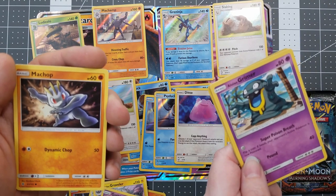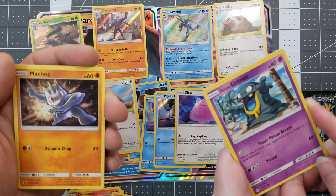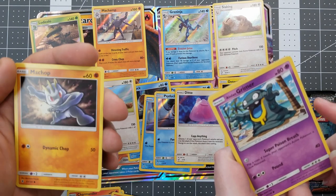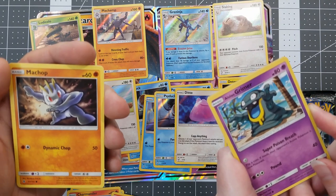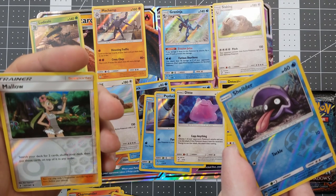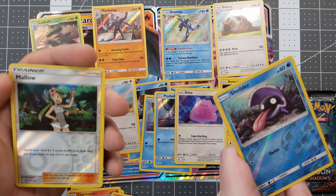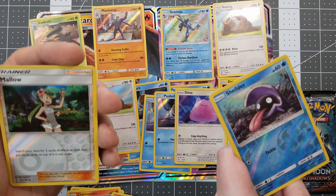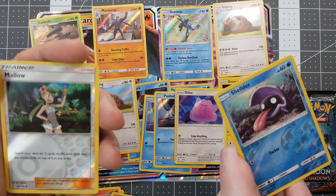Anyway, I got Alolan Grimer for mine. I actually like Alolan Grimer and Alolan Muk a lot better than the regular ones — I like the added colors to the sludge. It almost reminds me of oil leaks on the ground. You got a Mallow for your reverse holo. Mallow is awesome, but she can't cook. Well, she can cook for Pokemon, but just don't eat Mallow's cooking ever — you'll die. Search your deck for two cards, shuffle your deck, then put those cards on top in any order. That's actually a pretty good card.